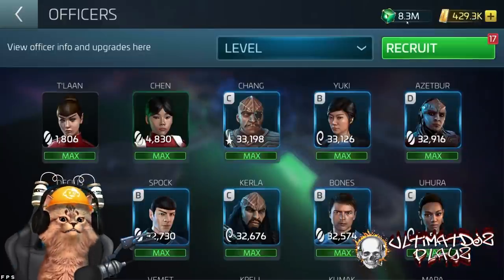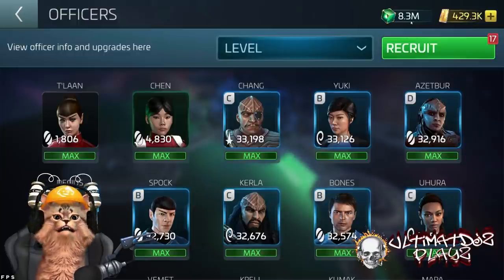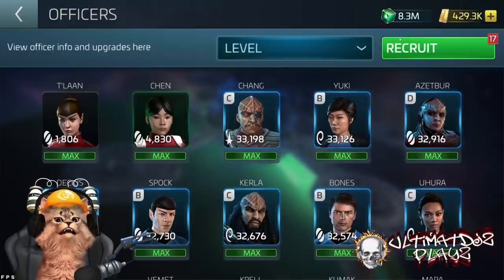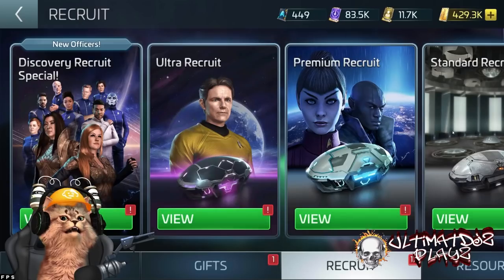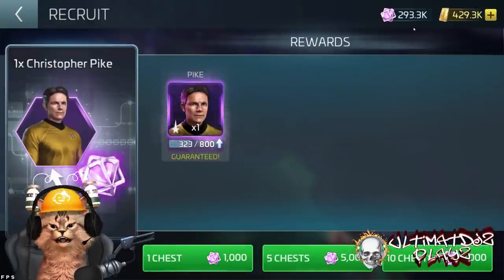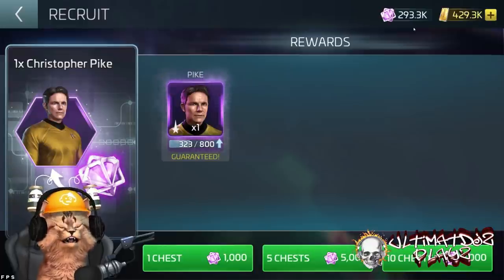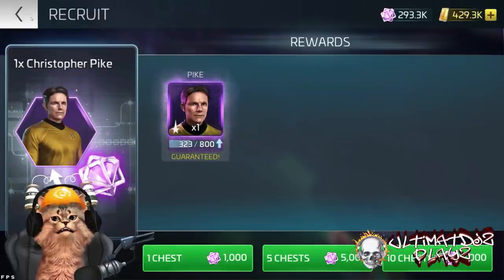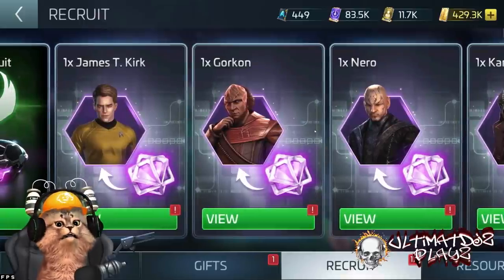Let's wrap up with the results. Under officers, I now have 8.3 million officer XP. I had 5.4 million when we started — that's almost 3 million officer XP picked up by doing something essentially for free every single day. Like two and a half faction hunts worth of XP right there. And let's check transporter patterns — I haven't spent any. I'm now at 293,000 compared to the 43,000 I had before. That's 250,000 transporter patterns in one day — 250 epic shards.